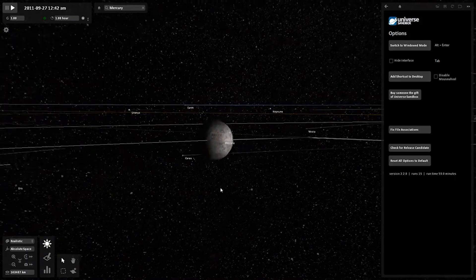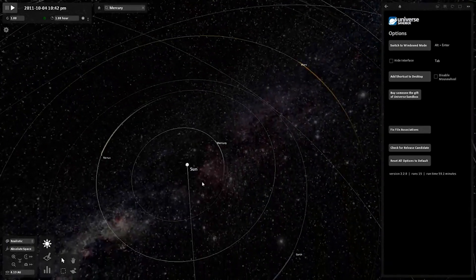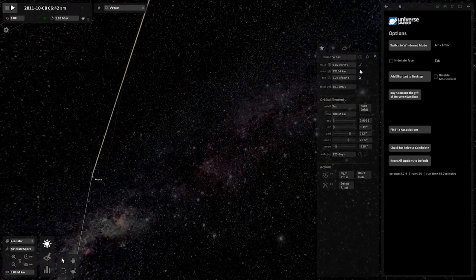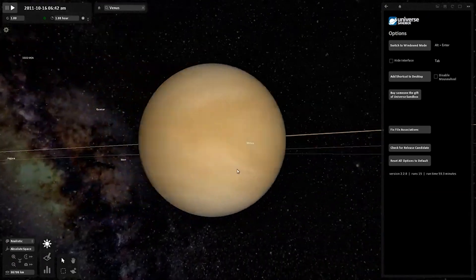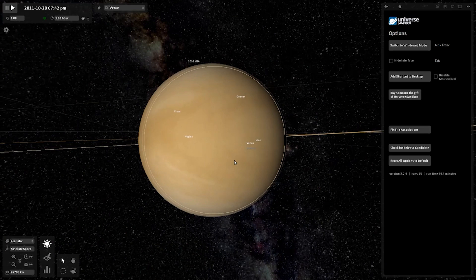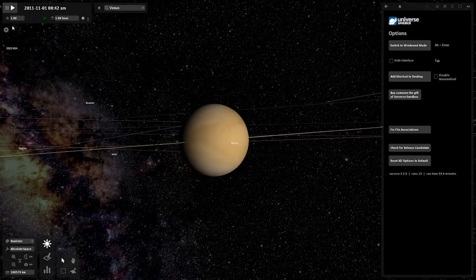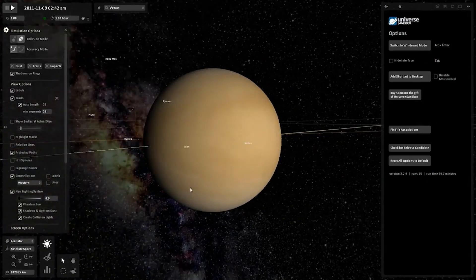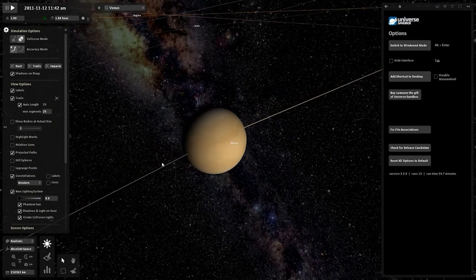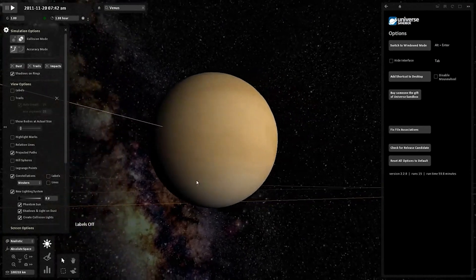Mercury looks very pixelated — it doesn't even look like a full sphere shape. Moving on to Venus — look at those clouds! Honestly, I think Venus looks better here than in the present game. In the current game Venus looks quite green and not very realistic, but in this version it looks really cool and a lot better, in my personal opinion.